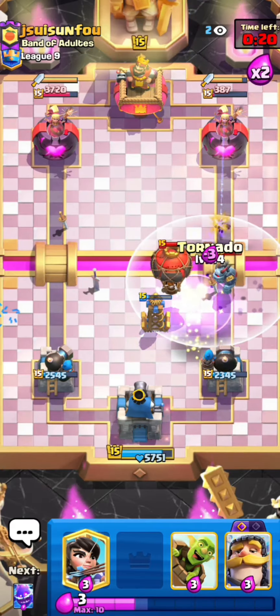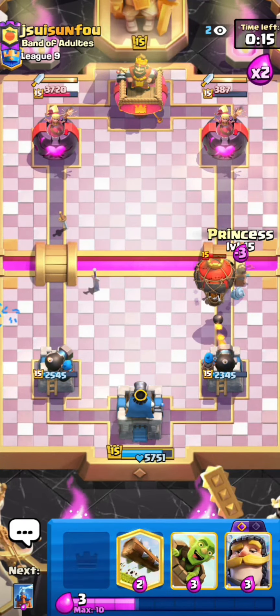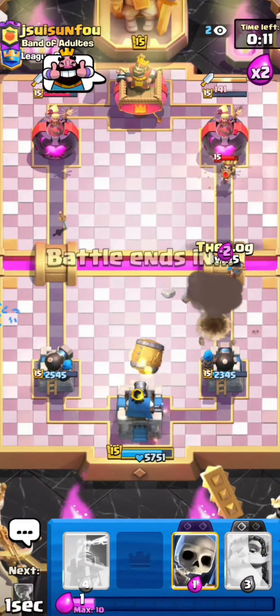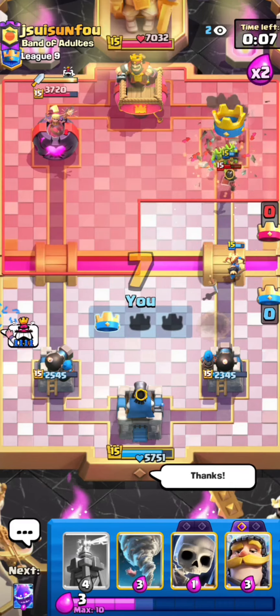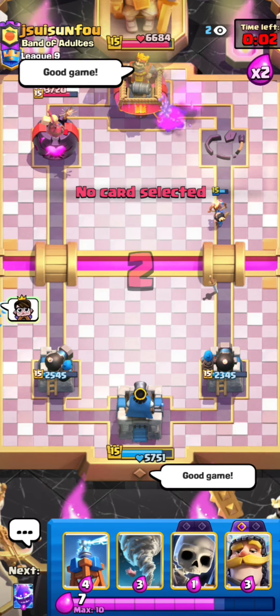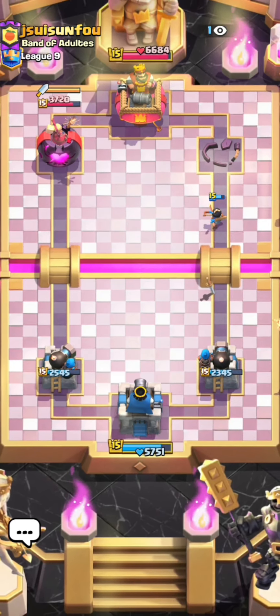I'm just gonna Tornado that back to make sure it doesn't connect. I'll pressure him with the princess also and yeah, that's gonna be game — he can't stop my second princess shot. Really nice first game here, that actually worked out super well. Against this balloon deck it would have been so much harder if we had the princess tower. GGs and I'll see you guys in the next game.